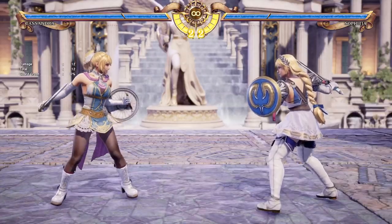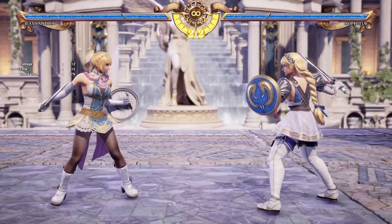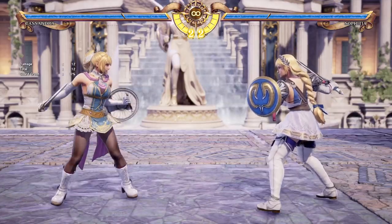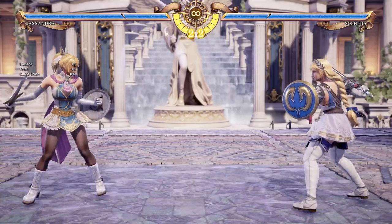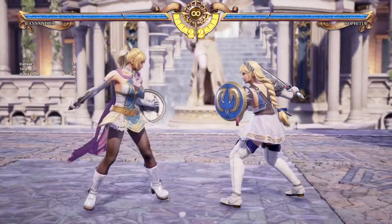Since the objective with Cassandra is to get in on your opponent, that game plan is augmented by her special movement or stances. The stance you're primarily going to be using for trying to get in on your opponent is her Angel Step — the quarter circle stance.